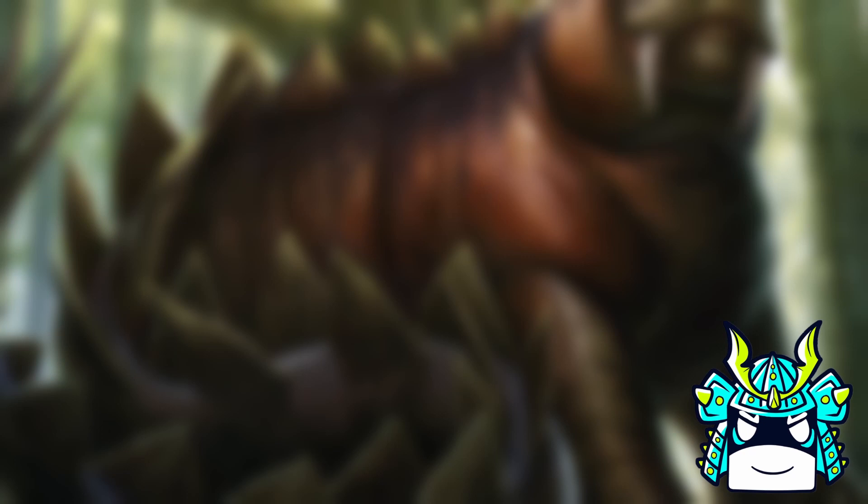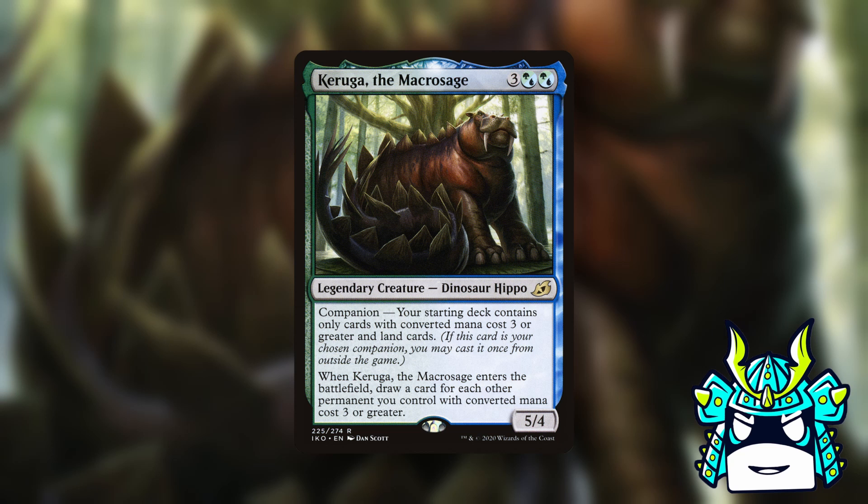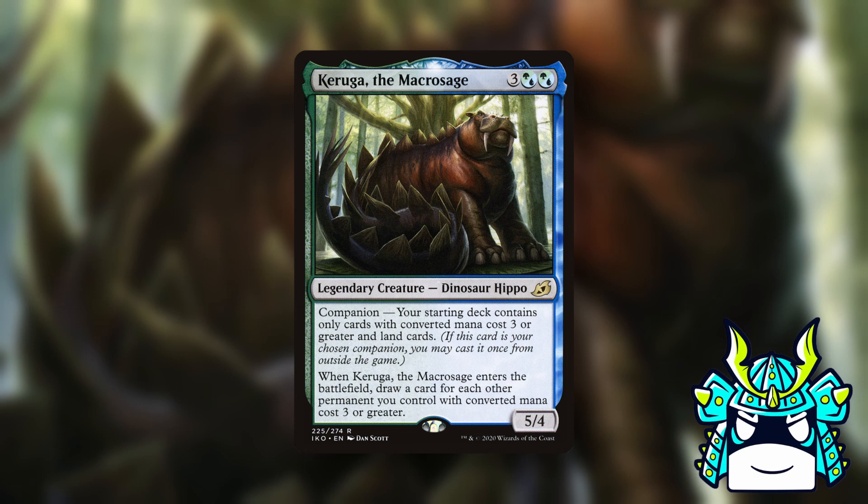Let's move on to a deck that actually makes sense. Next up is Karuga the Macro Siege. This guy forces you to only play chonkers in your deck, and by chonkers I mean cards with at least three CMC. It turns out that the vast majority of partners, friends, and backgrounds cost at least three mana, so you can take just about any combination of a blue and green commander and then just add Karuga to it.